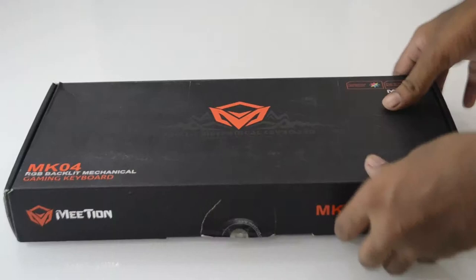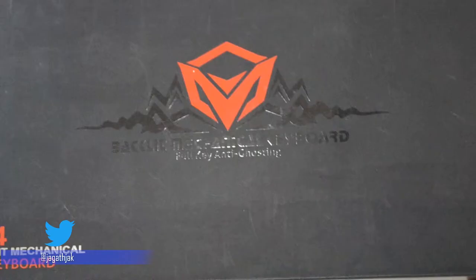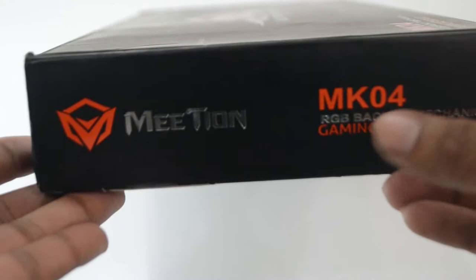As we can see, we have got the logo on the center, then just below it we have got the model mentioned as MK04. The logo looks super cool. On the back side we have the image of the keyboard and some key specifications about this device. On the sides again we have the logos and model number.